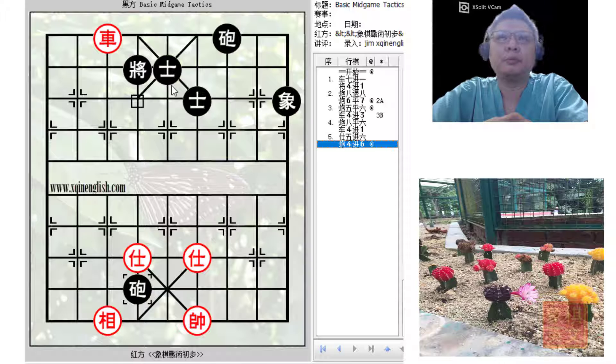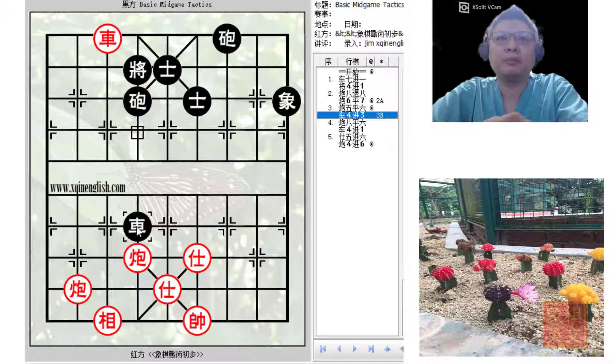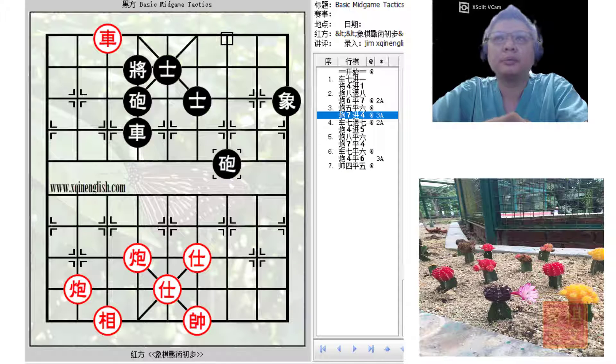But black would have to be careful of red capturing either one of the advisors, because if one of the advisors fell, it would become a good situation for red. This is another example why r4+3 could actually be played, and this is another reason why this example is flawed. Back to the game — in the book, c7+4 was suggested, and red would retreat his chariot to protect the cannon.